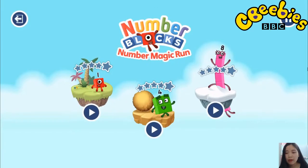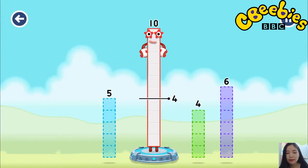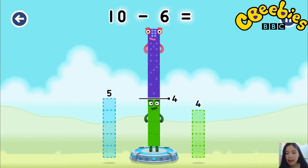Pick an adventure. Number Land. Take number blocks away from ten to leave four. Six. That's right. Ten minus six equals four.